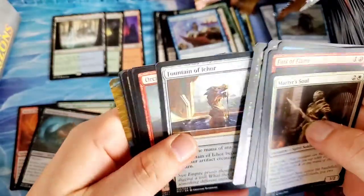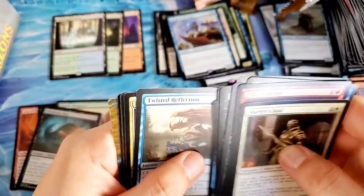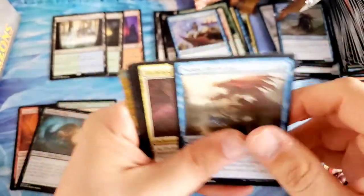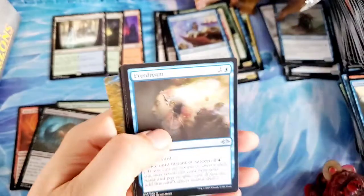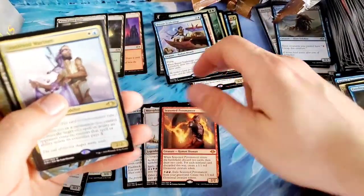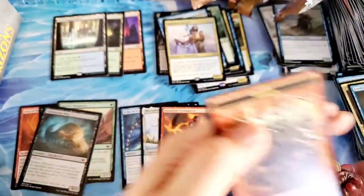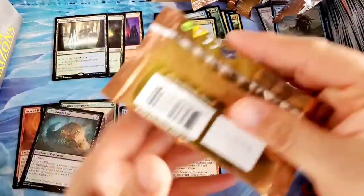What's the land cycle coming up in Double Masters? I forget — leave it in the comments if you remember. Everdream into the Unsettled Mariner — I think that is a duplicate. Unsettled Mariner for the duplication rare — not a duplicate we wanted. I would love like two Wrenn and Six, one of them being foil — how cool would that be? That would be just phenomenal.